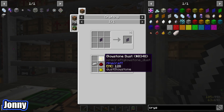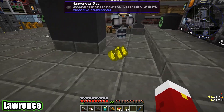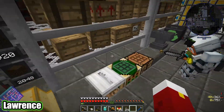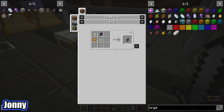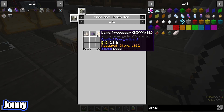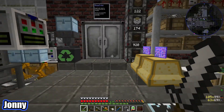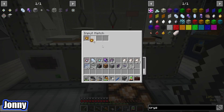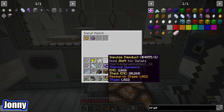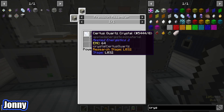There's glowstone dust on the wall — I should be able to find it. How much do you need? Two — just chuck it at me. Turn on my magnet first. For the rest of these components we need the annihilation core and the formation core, which is why we need the fluix dust. The annihilation core is nether quartz, fluix dust, and a logic processor.